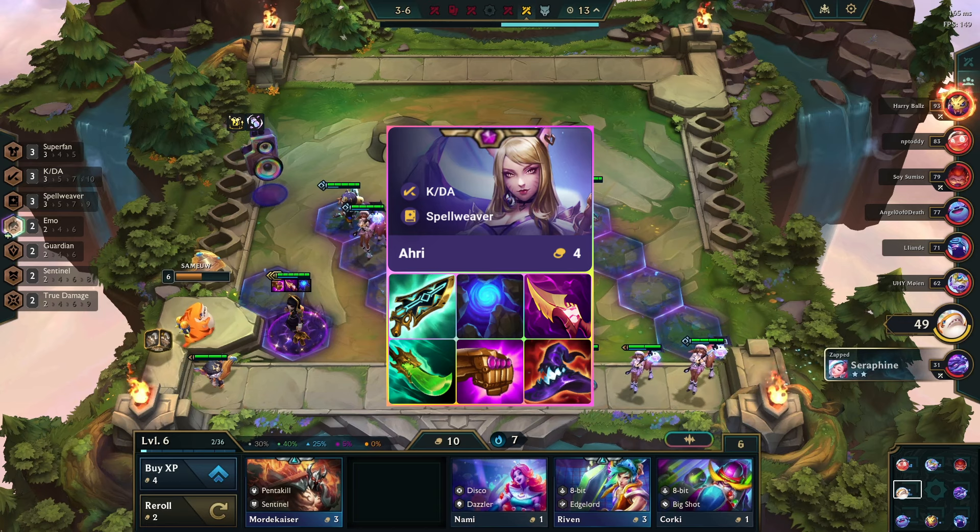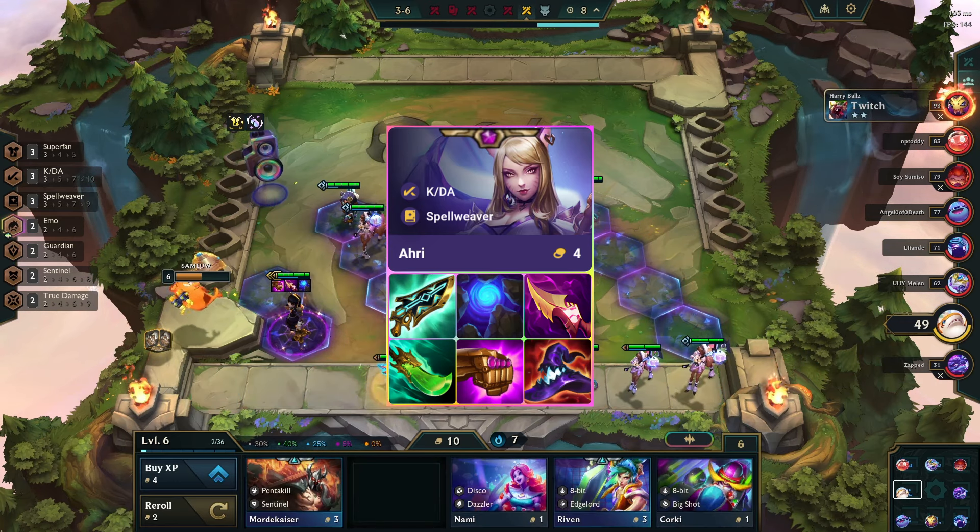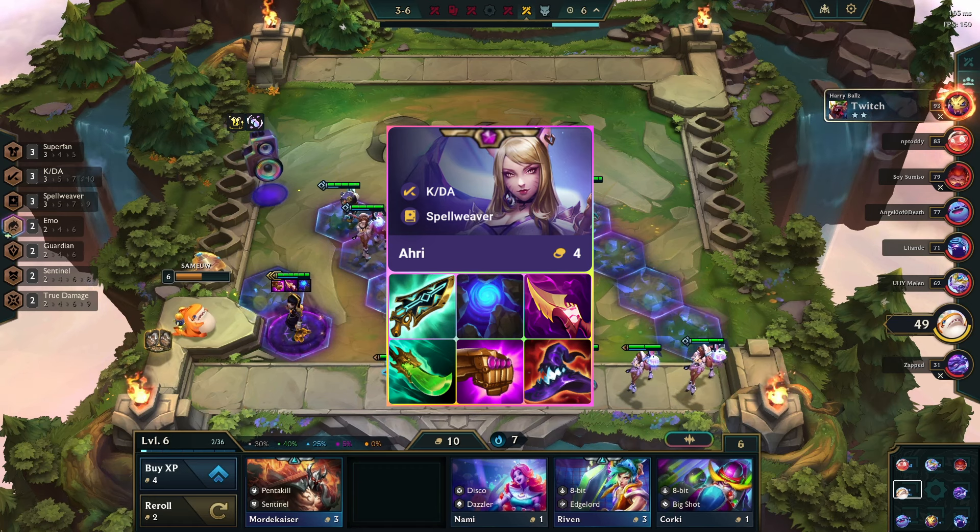Ari's best in-slot items are Hextech Gunblade, Blue Buff, and Nashor's Tooth. Alternatively, Spear of Shojin, Jeweled Gauntlet, and Deathcap are also usable.